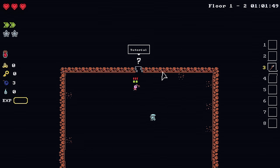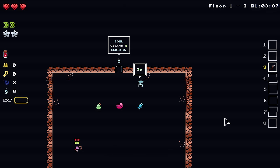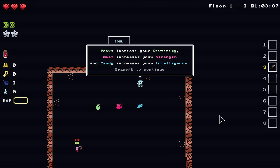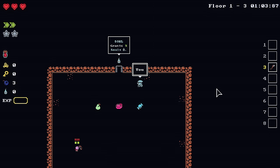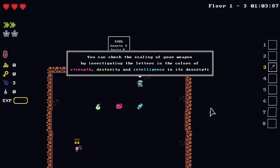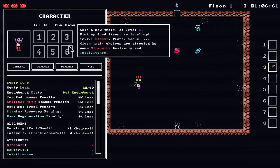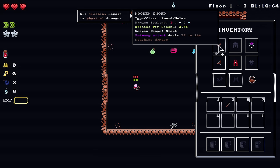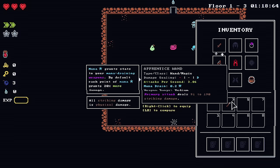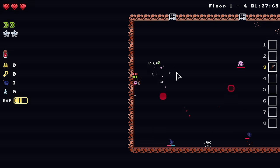I'm going to try the bow — that seemed pretty good, we killed the room. Pears increase dexterity, meat increases strength, and candy increases intelligence. These grant XP and you can learn new traits. You can check the scaling of your weapon by looking at the letters and colors for strength, dexterity, and intelligence in the description. With the Hero we have two-two-two stats — this weapon scales with strength, this one with dexterity, and the staff with intelligence. This room grants five souls.